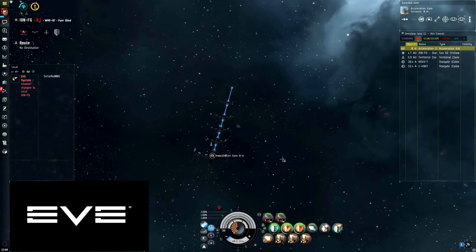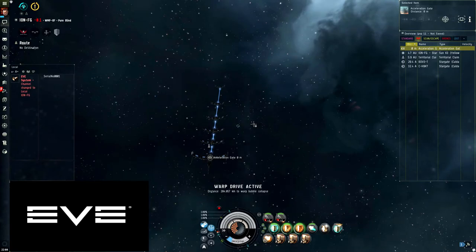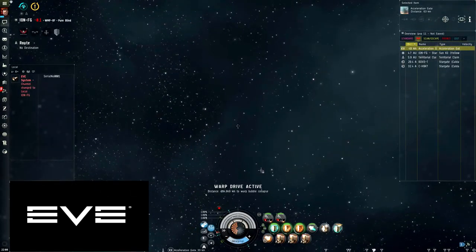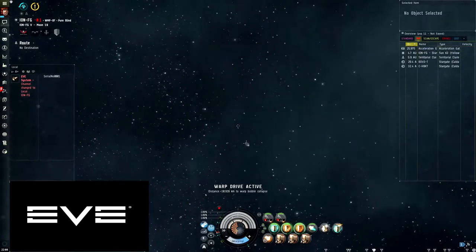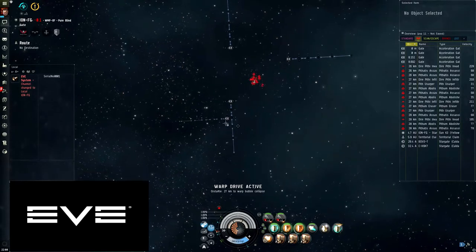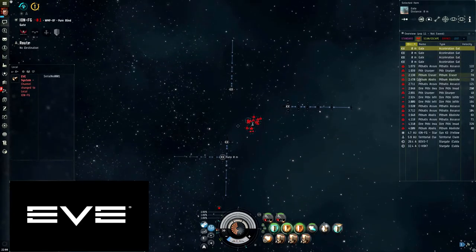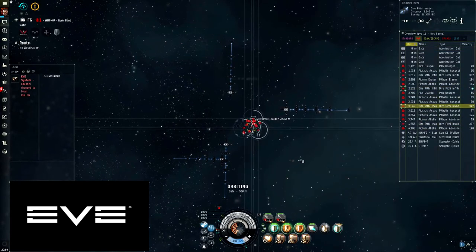I'm going to show you the longer way just in case it gets stuck. Take the gate into the third room — warp drive active, center your ship, go above it. The gate you want to take is the one that points to the left. You can activate it now and warp off, but I'm going to show you the proper way just in case you get caught. All you have to do is the same as the first two rooms: kill the Dire frigates — webs first, scramblers second.